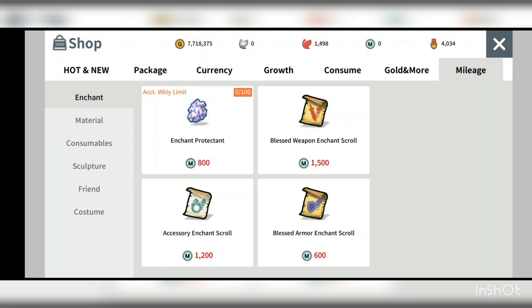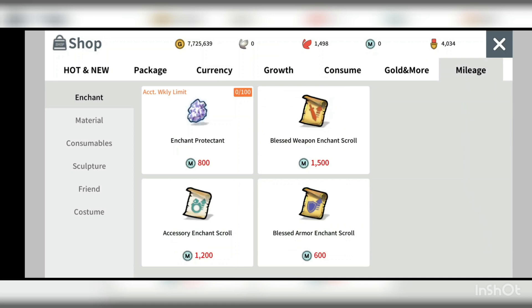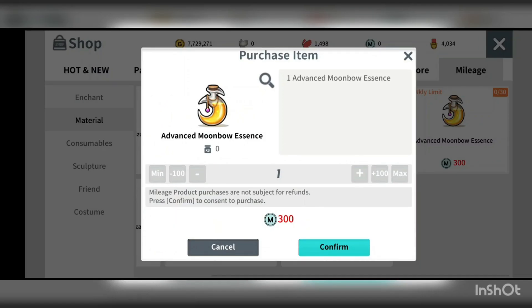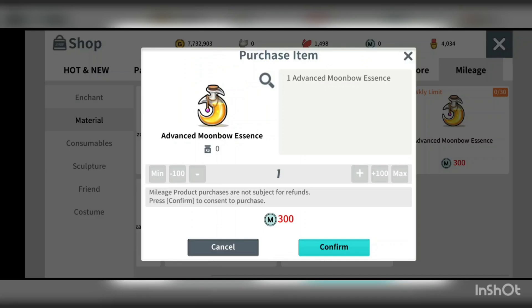You also get mileage points from currency purchases. What I'd suggest spending mileage on is the advanced moonboat assets, which adds quality plus 1,000 to your sculptures — it's really helpful.